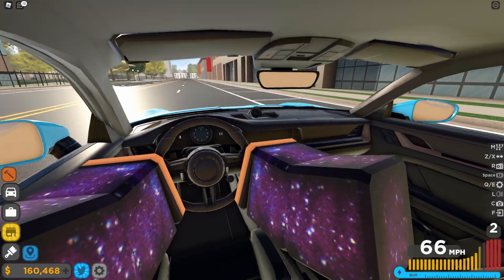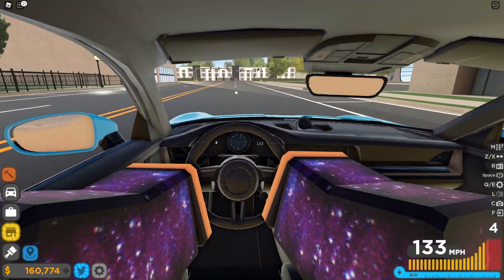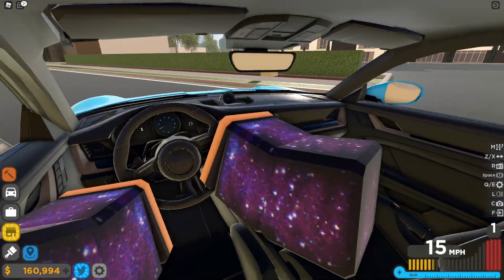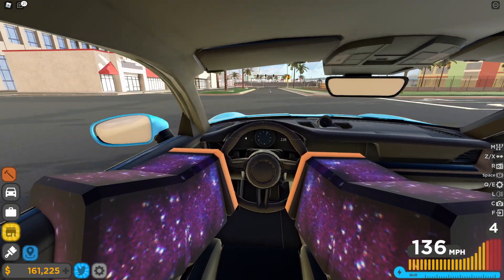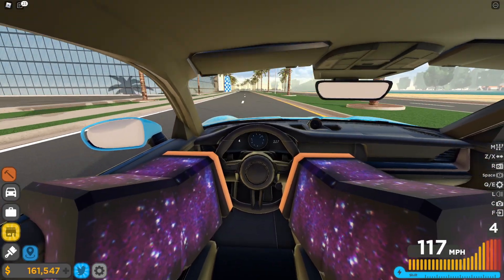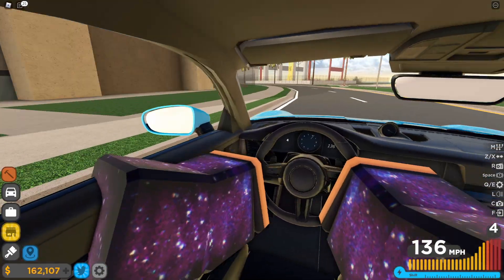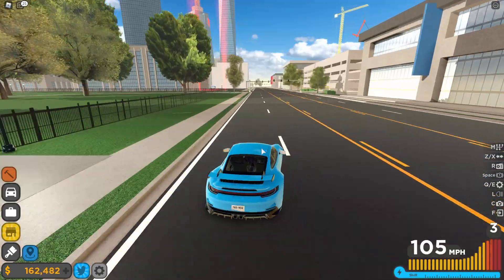The interior is a mix between being detailed and not detailed. Obviously you don't have the detailed speedometer, but you do have all the parts of an interior. It's like a mix between the Artura and STO if you've seen those cars' interiors. All in all it's not a bad interior — it's definitely better than like 95% of other Roblox car game interiors.